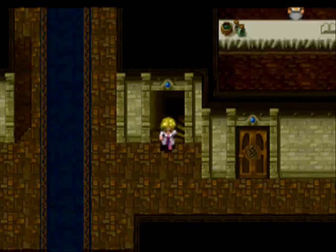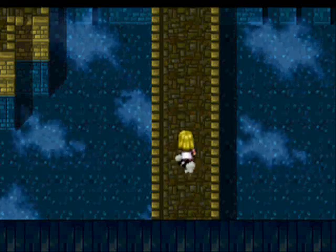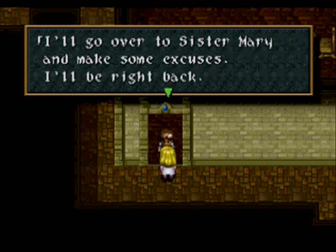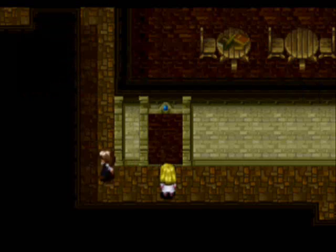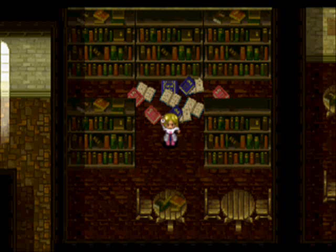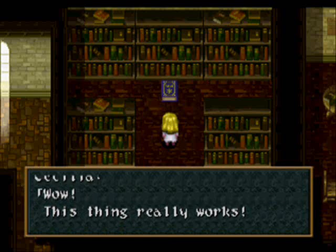Now we head back to the kid in the library and fix up the little mess he made. So that's Anji's watch — please fix up this mess. I'll go over to Sister Mary and make some excuses. Cecilia, I'm counting on you. Now we get to reverse time. I hate to use magic for a purpose like this, but... we do a time warp — flux capacitor time. Wow, this thing really works!